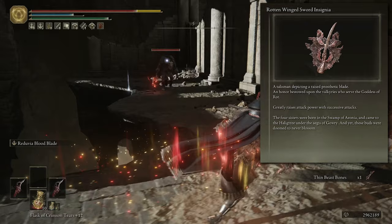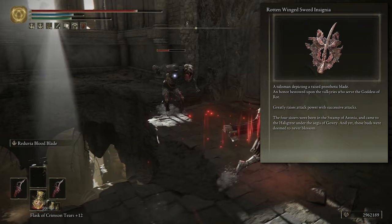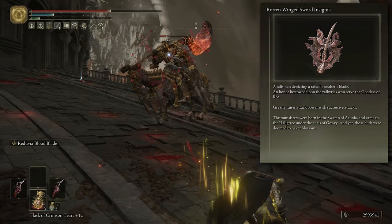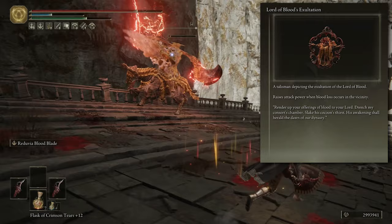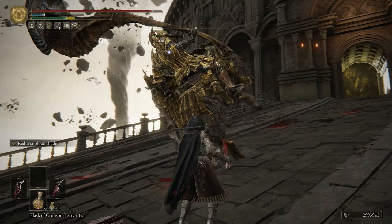We've also got the Rotten Winged Sword Insignia. I haven't actually completed Millicent's Quest on this character yet, so if you have Millicent's Prosthesis, I would highly suggest using that instead. But if you don't have it, the Rotten Winged Sword Insignia — or anything that boosts attack power with successive attacks — is highly recommended. You're going to be doing a flurry of seven or eight attacks in mere seconds with the daggers using the L1 or LB quick attacks, which becomes really potent. The last talisman is the Lord of Blood's Exaltation, which increases attack power when bleed is activated in the area, further boosting your damage output.